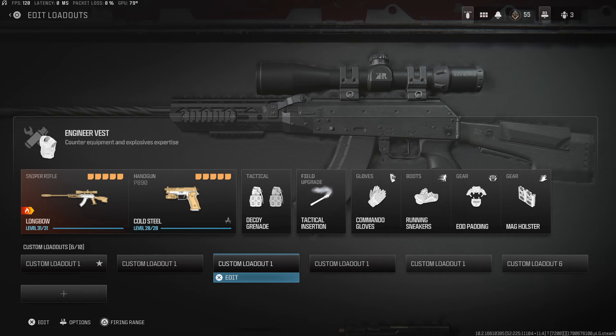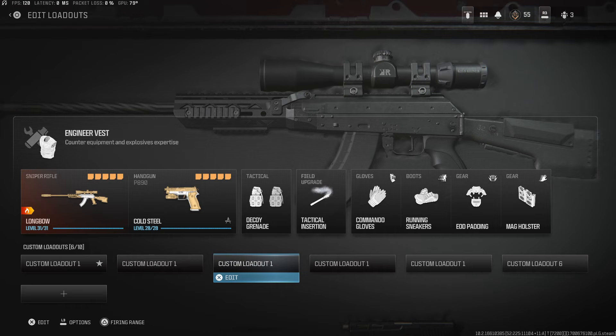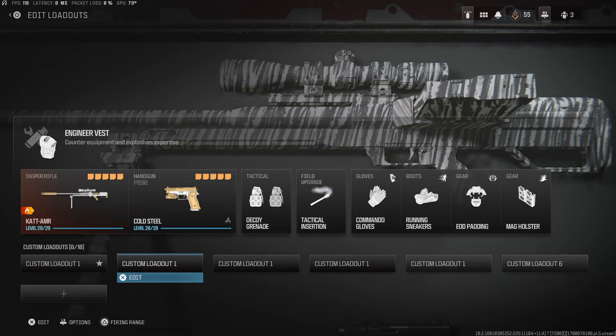The class you probably want to run is the Engineer Vest. It's gonna give you three decoy grenades, and it's gonna allow you to run a TAC insert. The TAC insert is very important. For equipment, I would recommend the Commando Gloves, Running Sneakers, EOD Padding, and Mag Holster. If you are running the CAT AMR, the Mag Holster really helps because the reload is slow as hell — and I even have the Seven Rounder on, which makes it even slower.